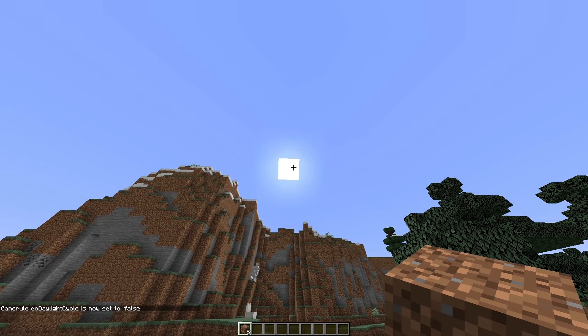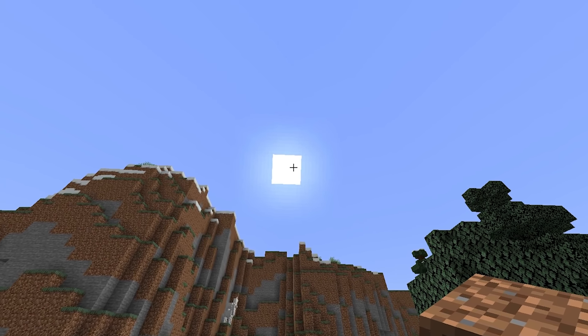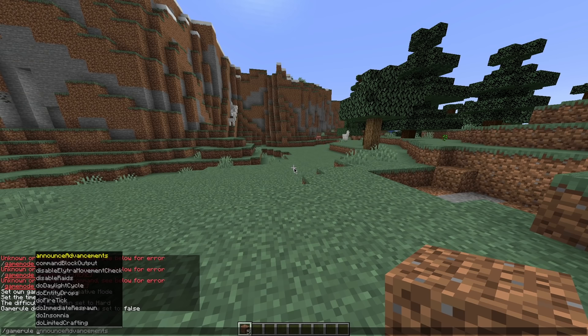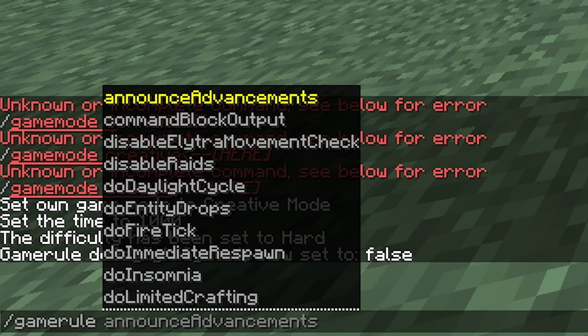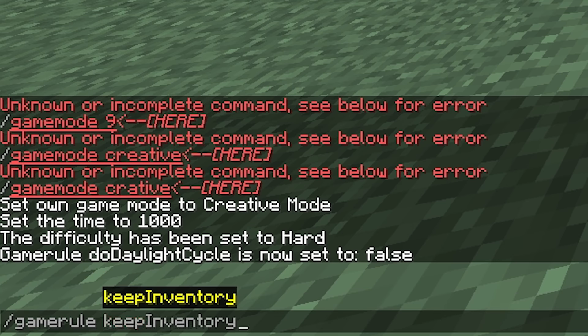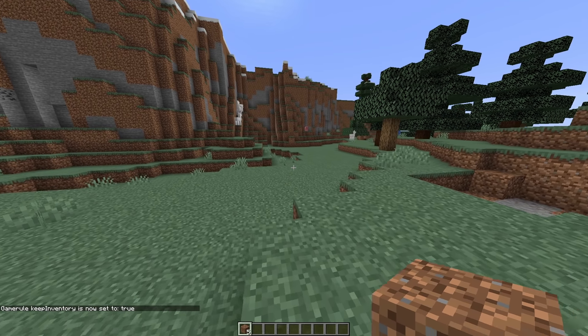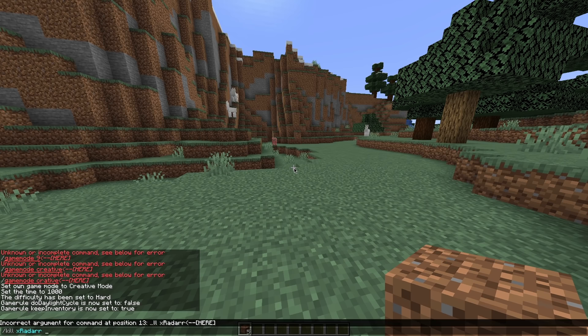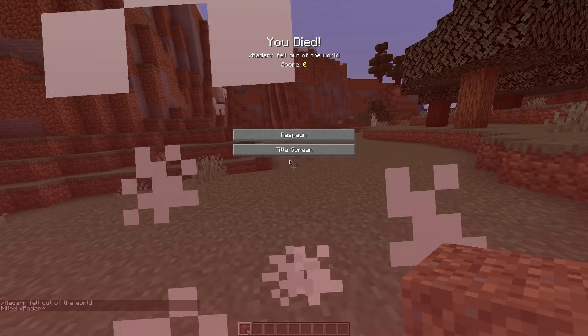One gamerule option is 'doDaylightCycle' — you want to set this to either true or false. Daylight cycle means the sun actually moves, but if you don't want that, you can simply set it to false and boom — the sun will never move. Another one that a lot of people like is 'keepInventory'. Set keepInventory to true, and so now if you were to die — you can do the kill command, and '@' at a player means yourself.